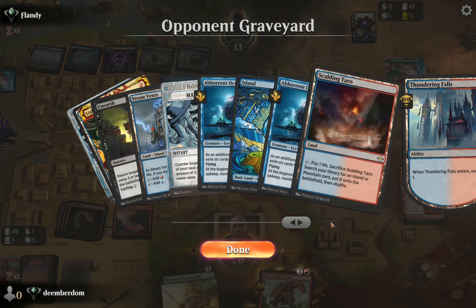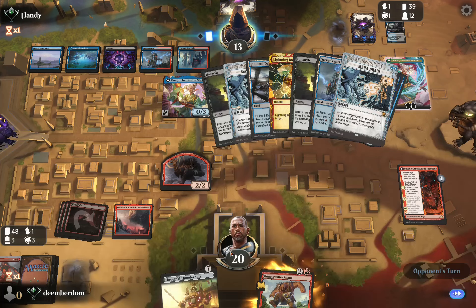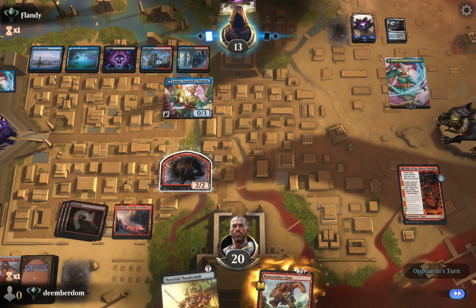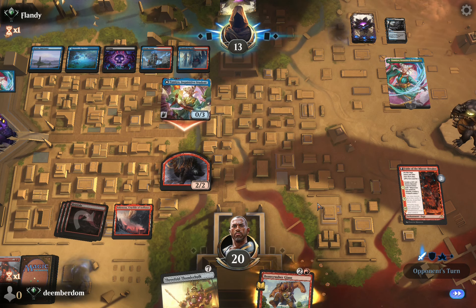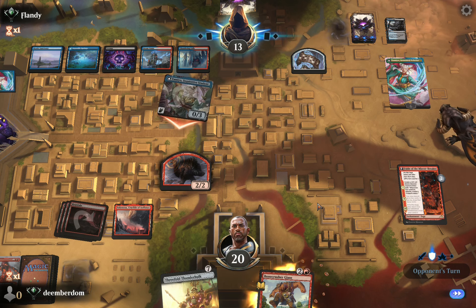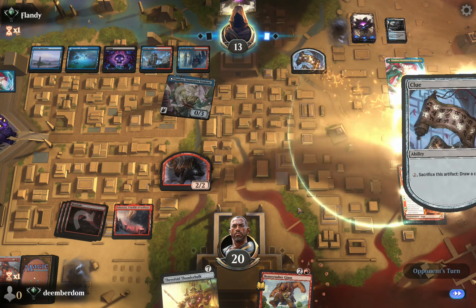The opponent is going to surveil. I'm checking out their graveyard to know what we're dealing with. I'm shocked to see them plus on Tameo again — maybe they're just trying to march to the ultimate, which is also super strong. We've been killed by Psychic Frog plus Tameo ultimate before.